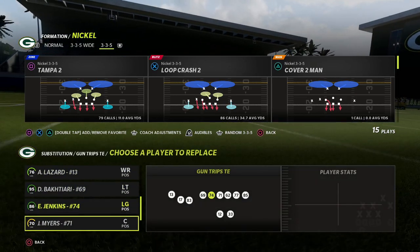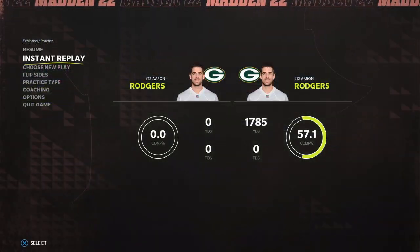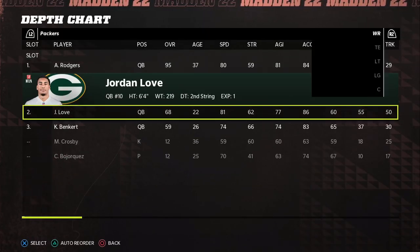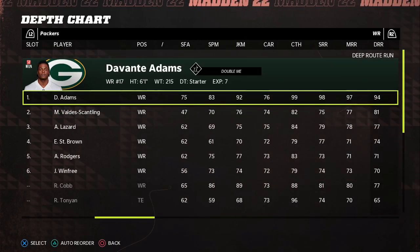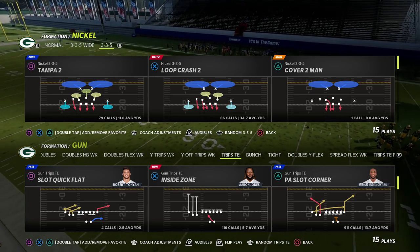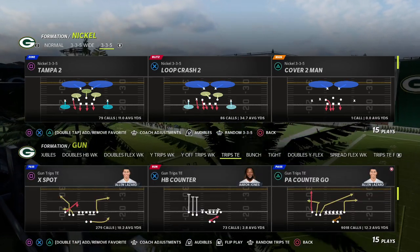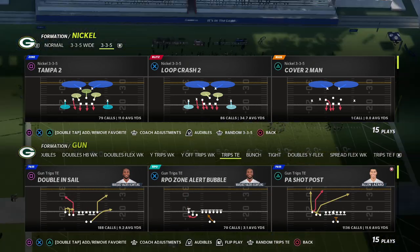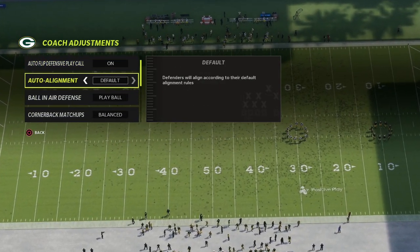This is a short-side trips setup and you want to put your best wide receiver — whoever your best route runner is — in this spot. For the Packers that's Devonta Adams. The threshold is over 90 deep route running; if they have that, this will be effective. The play is PA Shot Post out of the trips tied in, and it's got great checkdowns and great opportunities to beat anything the defense does.